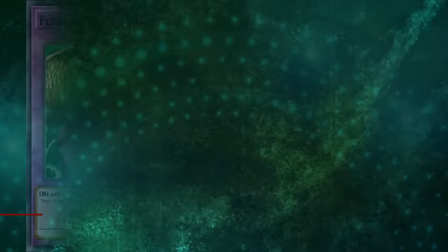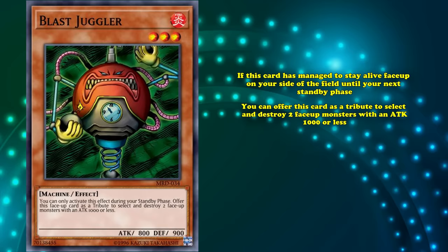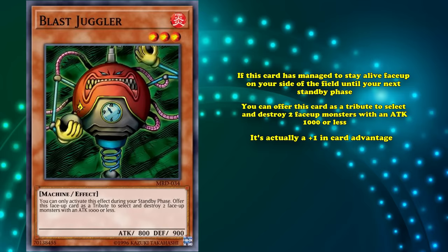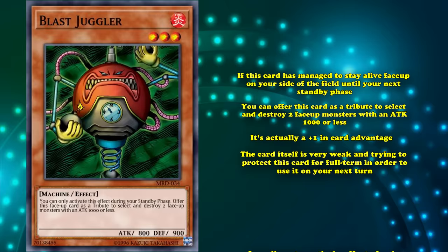At number 8, we have Blast Juggler. This is a level 3 monster with only 800 attack, which has the effect that if this card has managed to stay alive face up on your side of the field until your next standby phase, you can offer this card as a tribute to select and destroy two face up monsters that have 1000 or less attack. Being able to tribute itself to destroy two monsters is technically a plus 1 in card advantage. The problem with the card is pretty obvious though — the card itself is very weak, and trying to protect it for a full turn in order to use it on your next turn is really not worth the effort of only destroying two low attack monsters.